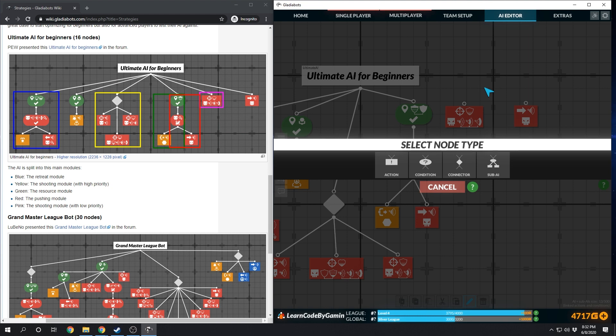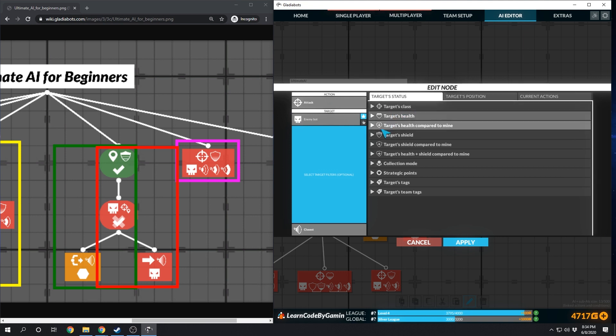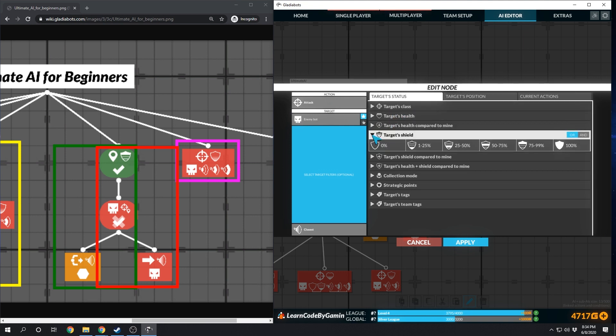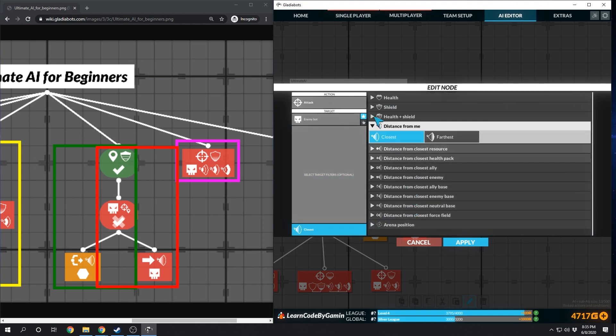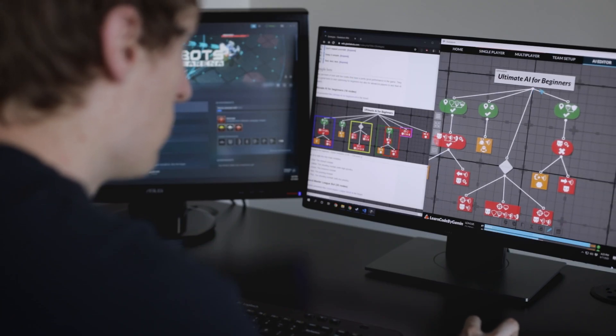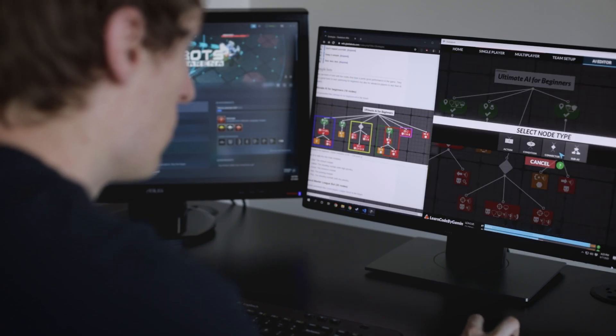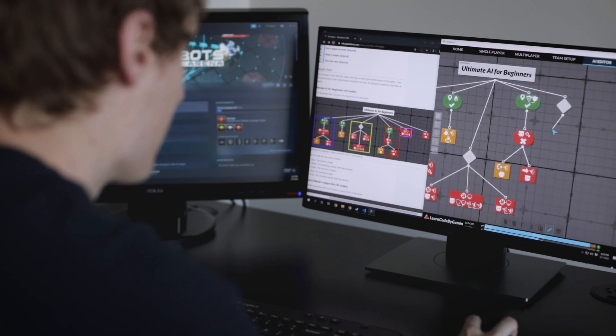But the best part is, by going through someone else's code and recreating the AI like this, I found all kinds of things I didn't pick up on from the tutorial. You basically just look at the icons on each node and then find those same icons in the editor — so you just match them up. Going through this process helped me get a lot more comfortable building Gladiabots AIs, so that's why I'd recommend doing this even if you only want to play in matches that count using your own creations.